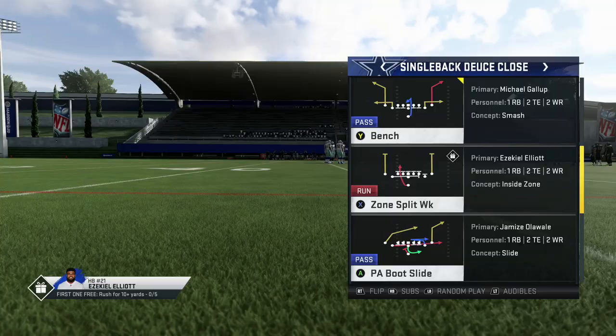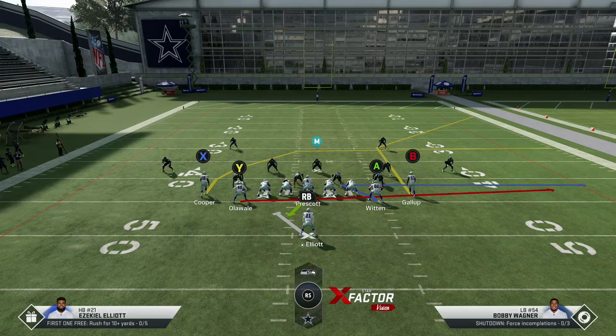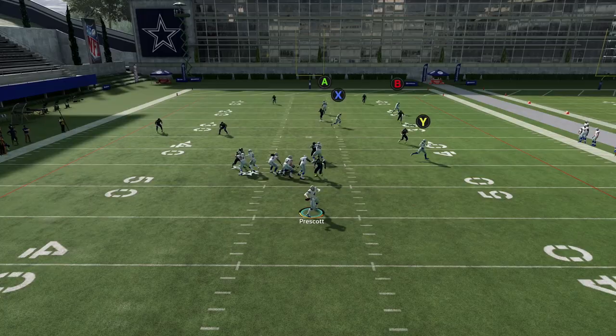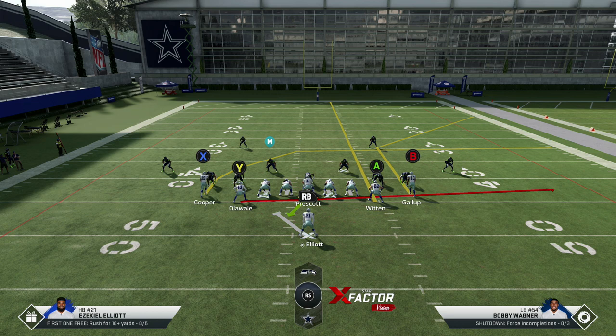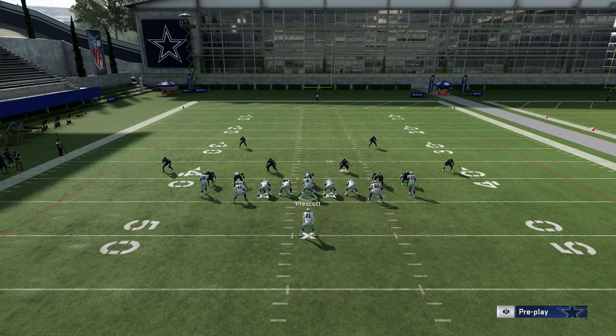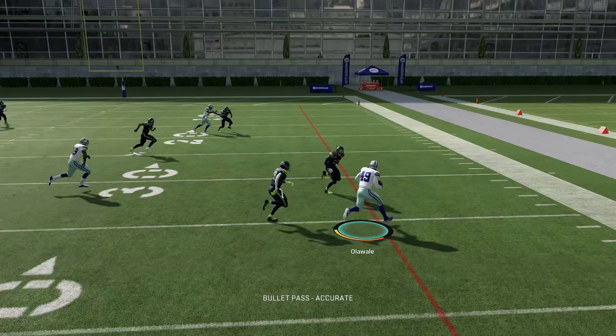The name of the first play is PA Boot Slide. This is only good against cover two defense. All you're going to want to do is put A on a streak, cancel the play action, and then run it this way. What you're looking for is that corner route on the right side — it's going to be open every single time against cover two, whether they're playing over the top or shading cloud. The only thing that stops it is if they blow out their cloud flat. If they do that, you have the wide route. Since it's Ola Wally, he's a bit faster than the tight ends in the depth chart.